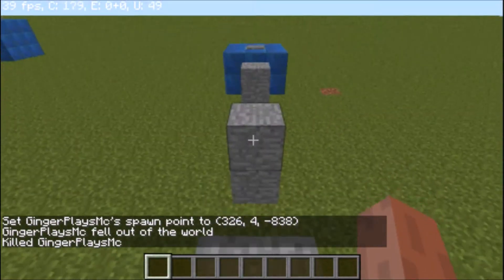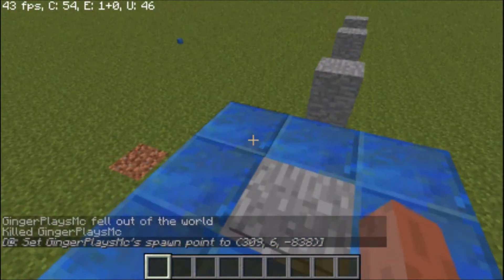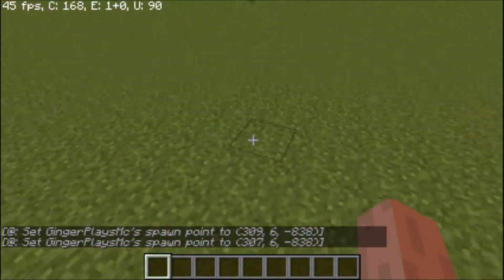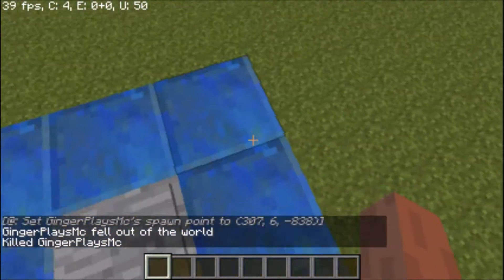So let's do this parkour real quick. As you can see it says it set my spawn point right here. So now if I go over here and do slash kill and respawn, you'll actually respawn right here.